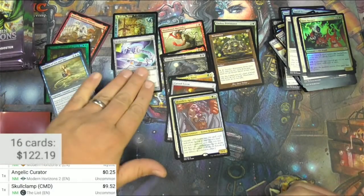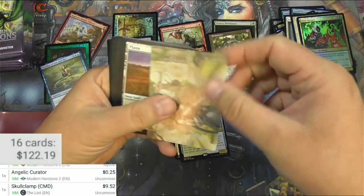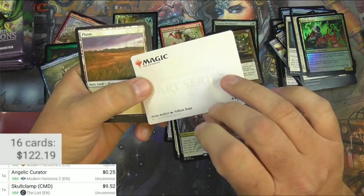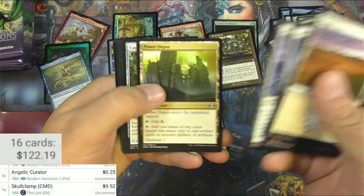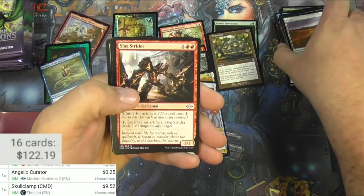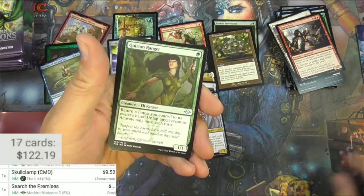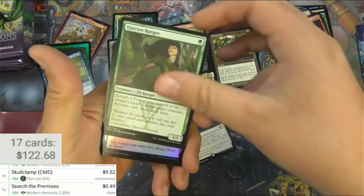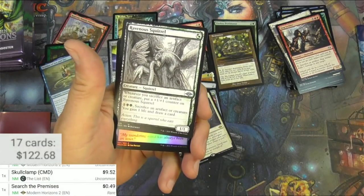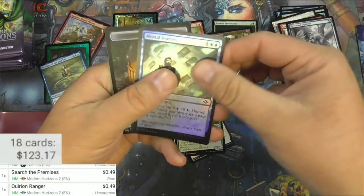I should probably put my mythics in the mythic pile and my rares in the rare pile. Sure — that's not a rare, it's an uncommon. You guys know that, I know what I'm doing — you would never argue about it down below, would you? Arcus Foundry, Helix Depot — seems to be like an artifact pack here. Got Search the Premises. Corethorn Ranger — nice reprint right here, very cool art. Like that, and a Ravenous Squirrel. Ranger and a squirrel and a Mental Journey.